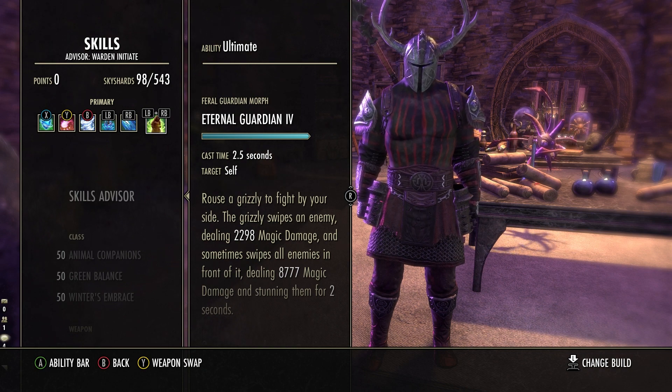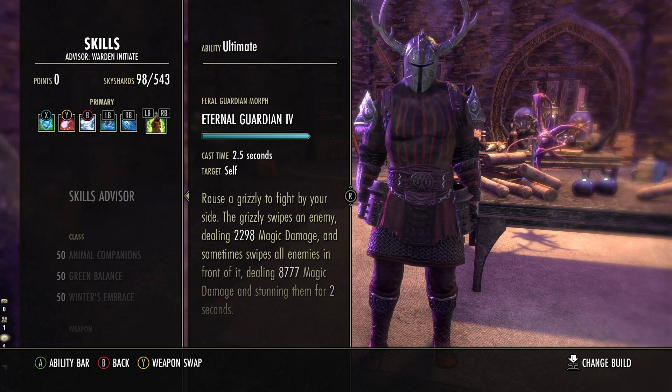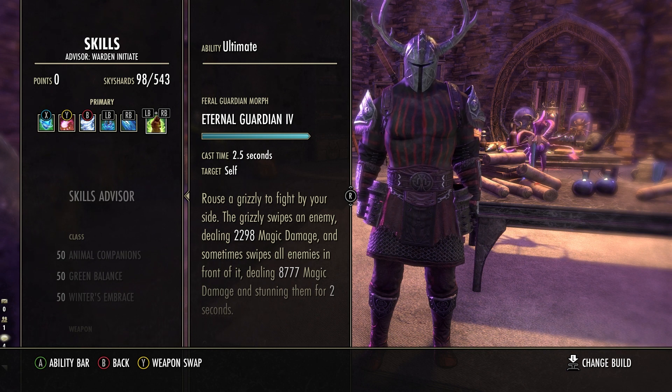There's no rotation to talk about — I just keep attacking and queue up other skills as needed. In most fights I'm spamming Crystallized Slab between heavy attacks. A lot of the time there aren't even projectiles, but you never know. There are a lot of things that register as projectiles, and in those brutal add fights in the fourth arc this skill was saving my life. The only real decision-making comes when there are hard-hitting melee attacks — in that case I find myself spamming Arctic Blast and alternating it with Crystallized Slab.